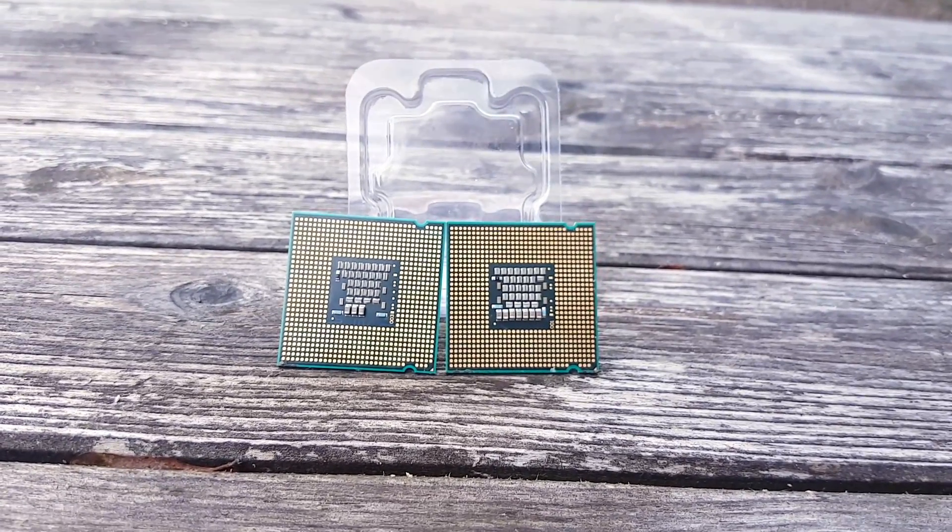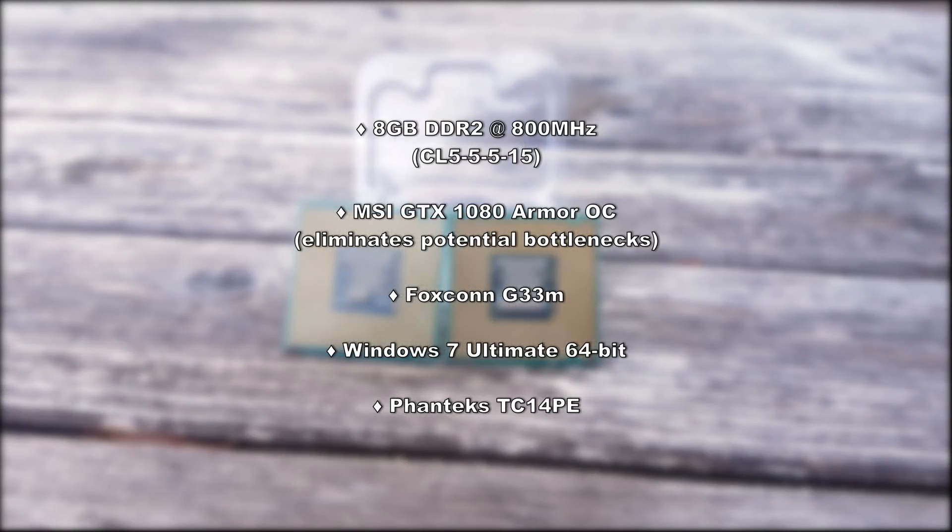But first, the rest of the system I'm using for the test today features 8GB of DDR2 RAM at 800MHz, an MSI GTX 1080 Armor OC edition for my personal system to eliminate any potential bottlenecking, a Foxconn G33M motherboard, Windows 7 Ultimate 64-bit, and a Phanteks TC14PE to keep both processors cool.